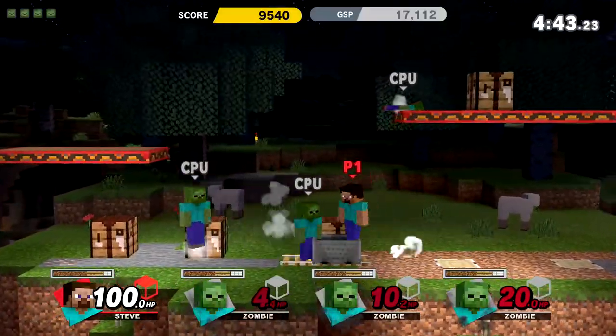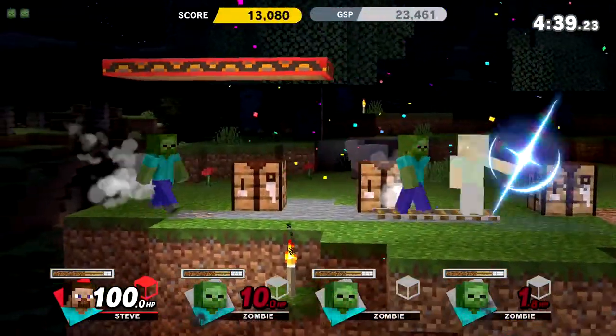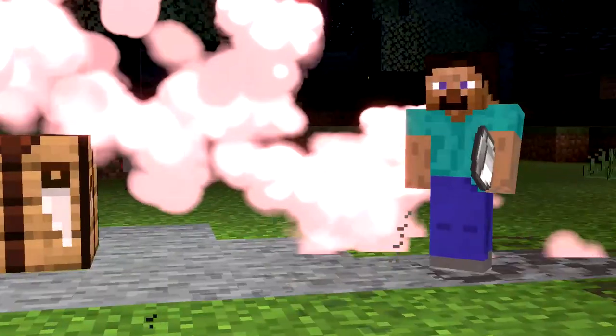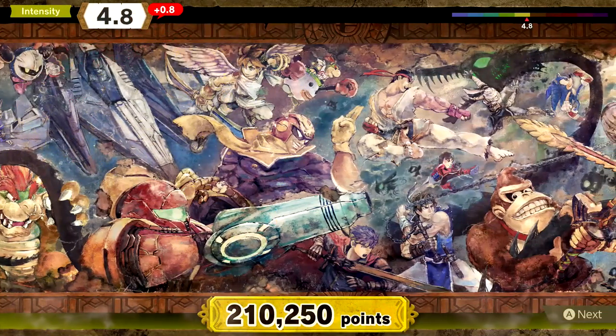We got the mine cart move — this is so cool. The lava bucket! Oh my goodness. And we destroyed them. We didn't lose any HP there, that was a perfect round, getting us all the way to 4.8 already.